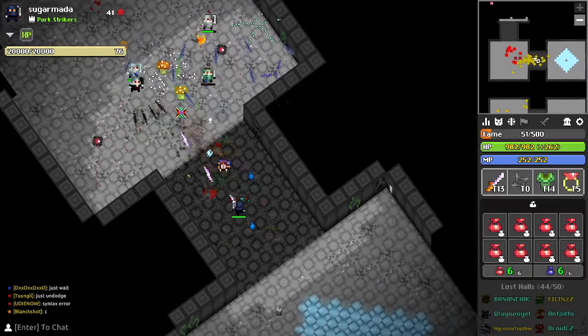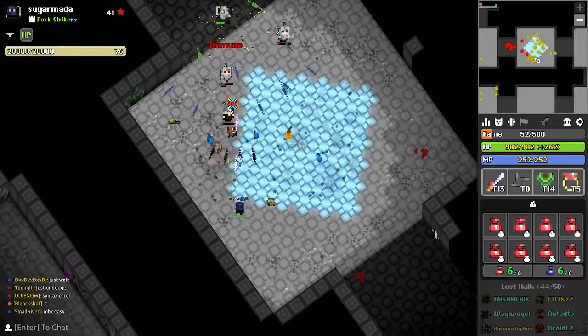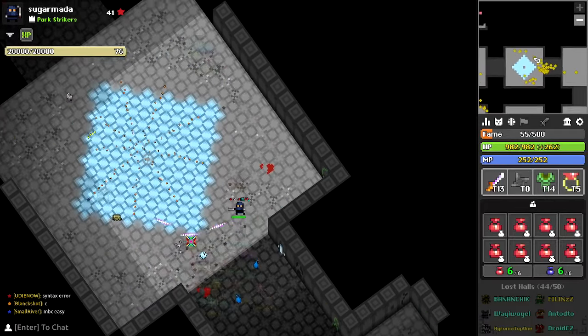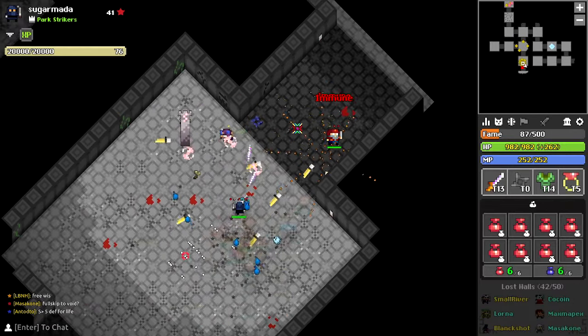In no circumstance should you ever run into a room that hasn't been cleared yet. If you do, and it's a slime room, press Nexus. First, we have the Oryx room. You know you're near an Oryx room when this asshole comes rushing out throwing knives at you.